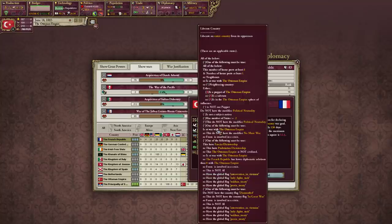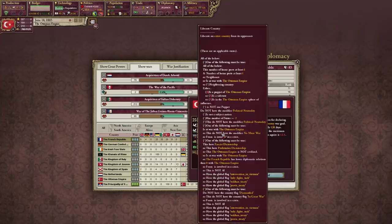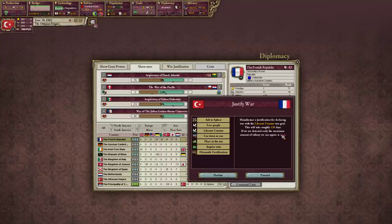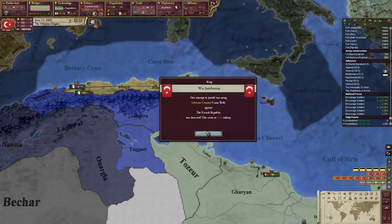I think the liberate country option means - or in every country, either as a puppet or a sub-state, or as the sphere of influence. I think free people is only one state. I'm pretty sure liberate country is like - we demand from the French that they give everything back to the Algerians. I'm like 95% sure that's what that's supposed to be.